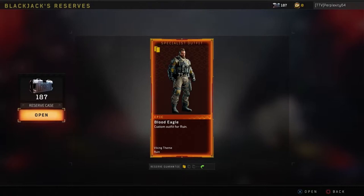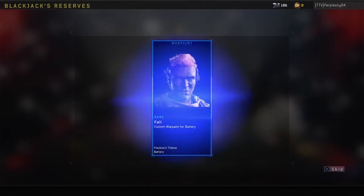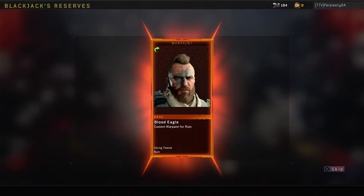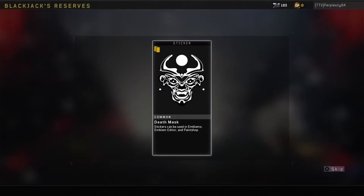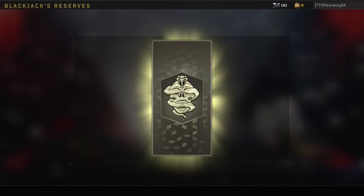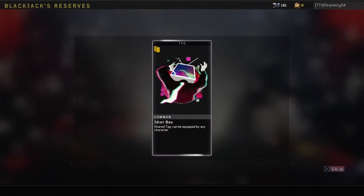Blood Eagle — epic custom outfit for Ruin. That is actually cool. So we got an epic Ruin outfit out of this. I've been getting a lot of epic Tork outfits along with an epic Tork Warpaint. I would actually rather use Ruin than Tork. We got the Blood Eagle Warpaint for Ruin, so we got the Ruin outfit and then the matching Warpaint for Ruin. That's nice — and they're both epic.